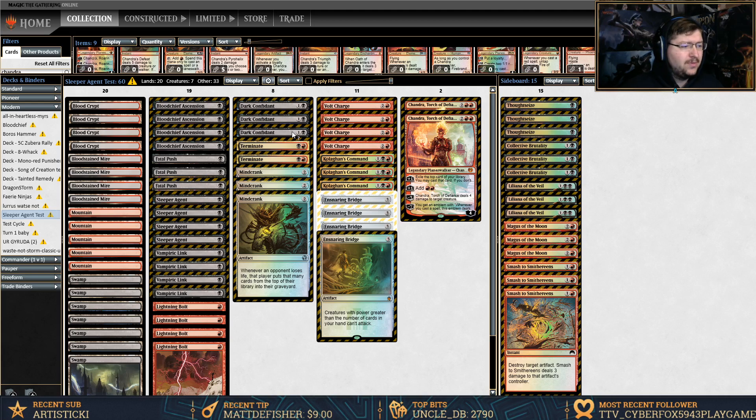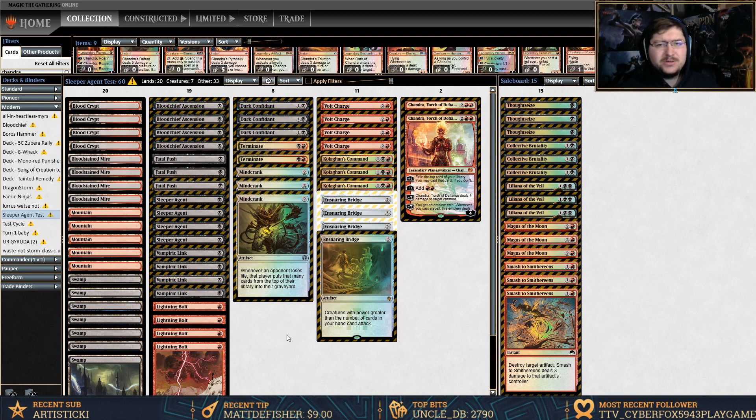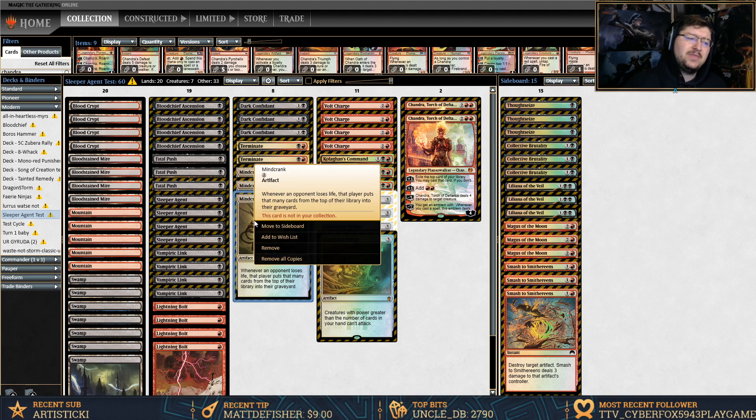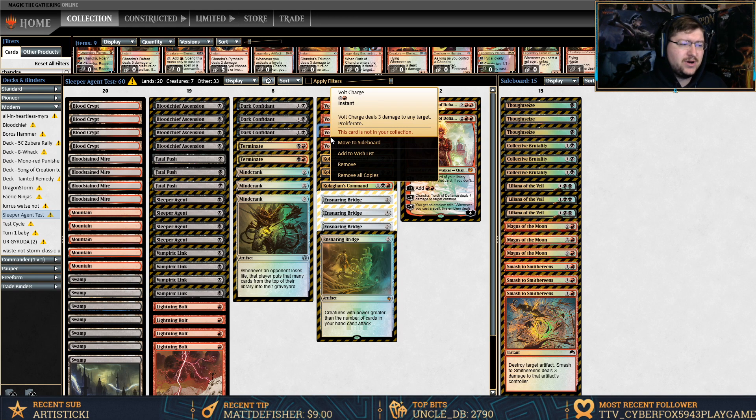Four Lightning Bolt for simple removal. Three Dark Confidant to try to maintain a steady draw and keep up with everything. Three Terminate. Three Mind Crank — Mind Crank combos with Blood Chief Ascension, I did a video on this. Once you have an active Ascension and you play Mind Crank, as soon as they lose life or have a card put into their graveyard it's an infinite loop, because Mind Crank says whenever an opponent loses life they put that many cards from their library into their graveyard, and Blood Chief Ascension says whenever a card goes to the graveyard from anywhere they lose two life and you gain two life.